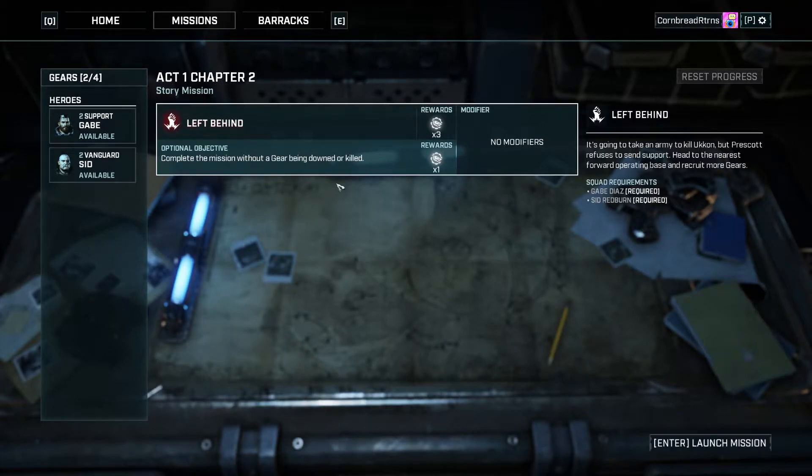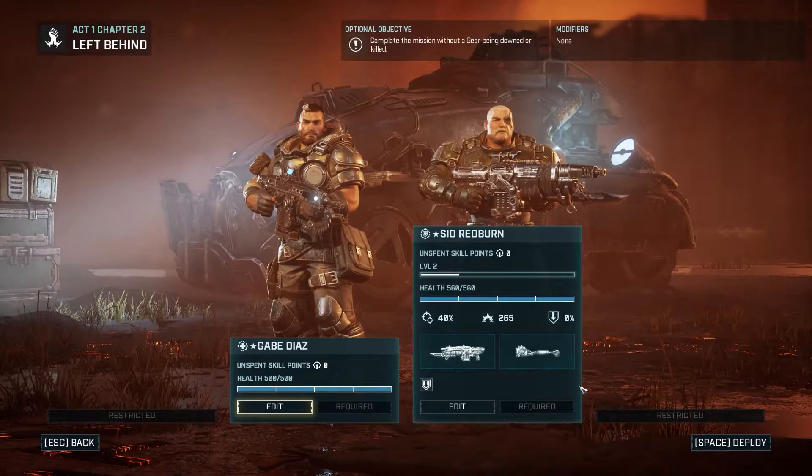Act one, chapter two — let's start it. So apparently in chapter four we get Coltrane, one of the OG original characters from the first Gears trilogy. That's pretty cool. Let's go ahead and start it up.